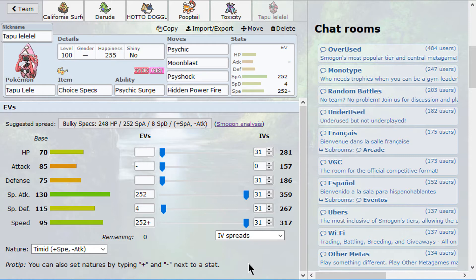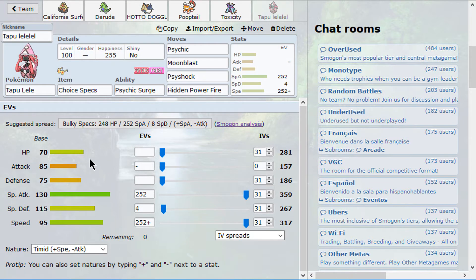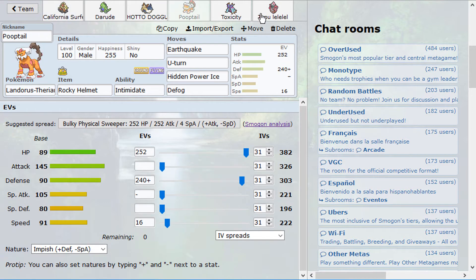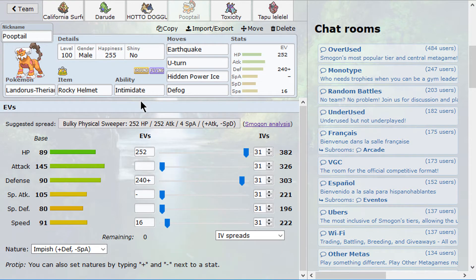Last but not least, it's going to be Tapu Lele with Choice Specs. Psychic Surge will allow my fast mon — Stoutland — to not get stopped by Priority. The raw speed of Stoutland is going to be great for winning late game when Psychic Surge is active. We have Psychic, Psyshock, and Stab Moon Blast, which is very strong. HP Fire gets rid of pesky Steel types, especially Ferrothorn, which is pretty much the most annoying Pokémon we could face.